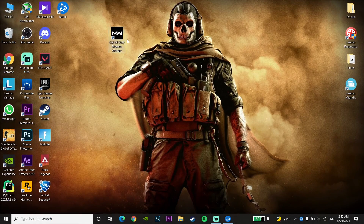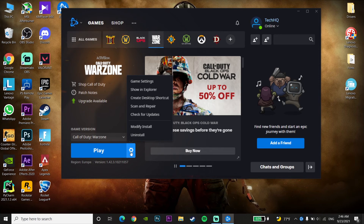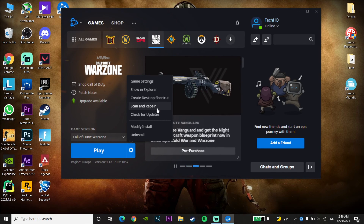If that didn't work and the error still pops up, go and open the Battle.net launcher. In the Battle.net launcher, click on Options next to Call of Duty Warzone, then go to 'Scan and Repair' and repair your Call of Duty Warzone files. Sometimes this error happens because you have some corrupted files, so repairing the files can fix this problem. That's the second method.